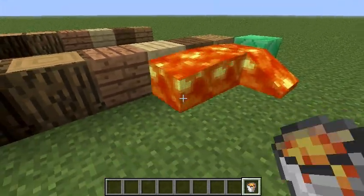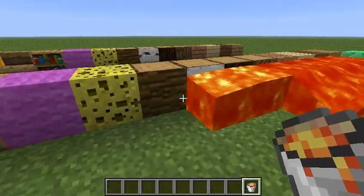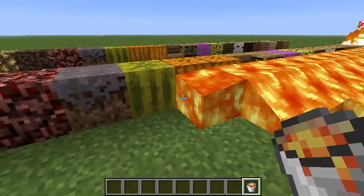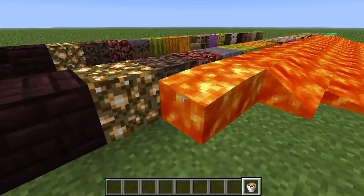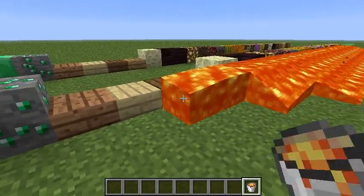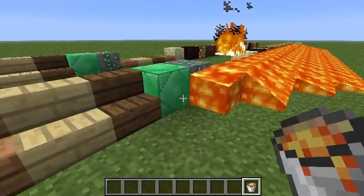So I won't show you me pouring all this lava all the time, but basically I'm going to pour lava like this all along the row, and hopefully not kill myself. I don't know if you can kill yourself in creative mode. And see what effect the lava has on all these different blocks — like does it destroy them, does it sweep them away, what's it do? Oh, there's something that caught on fire.